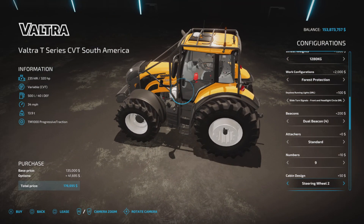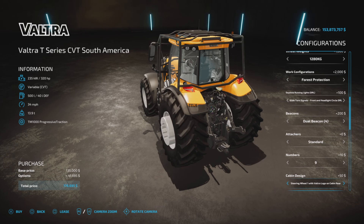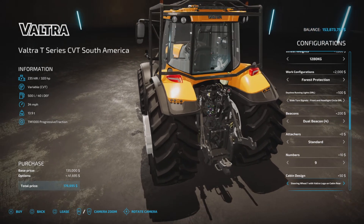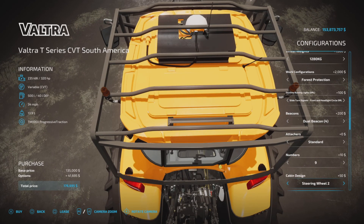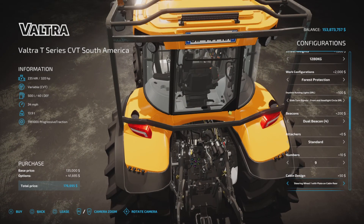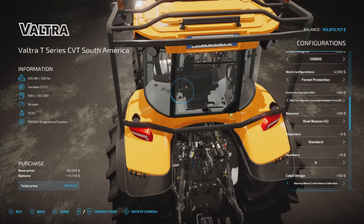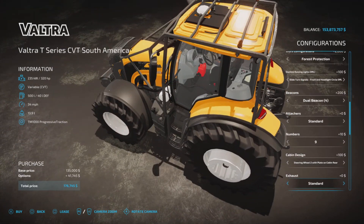Steering wheel one, steering wheel two, steering wheel with Valtra logo on the cabin rear — you can see it appear there. Then more logos, more plates — that's the license plate. I haven't seen so many options for a steering wheel before.